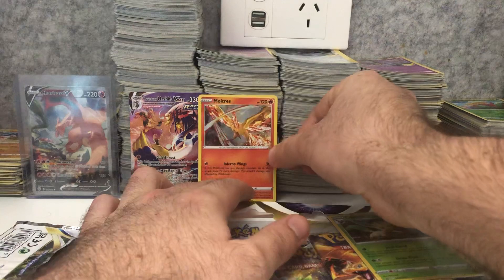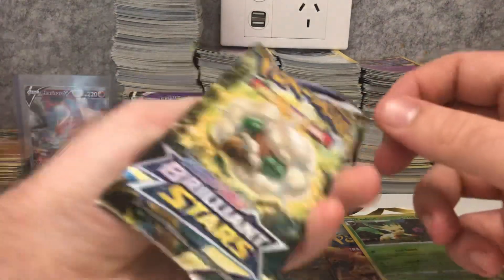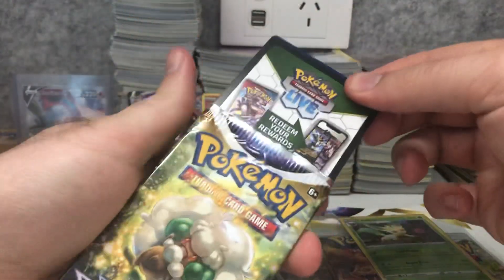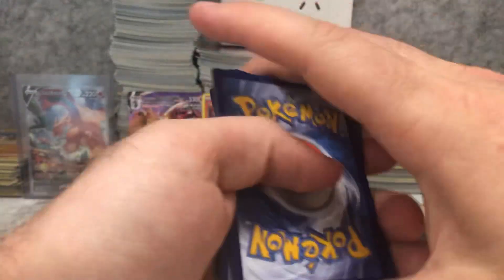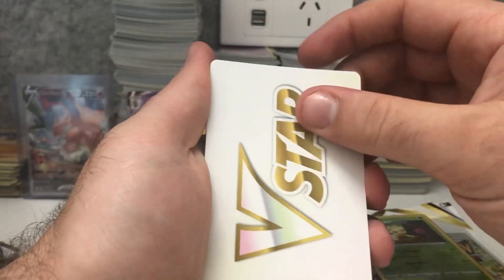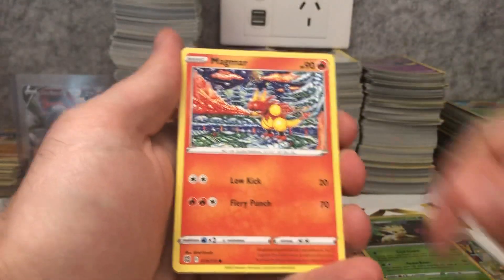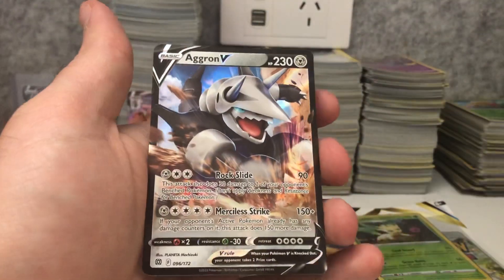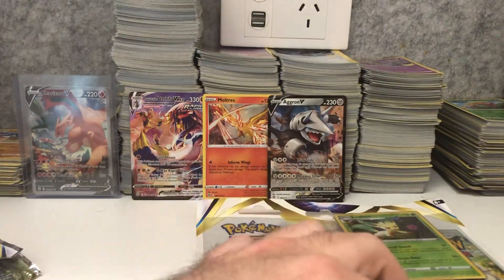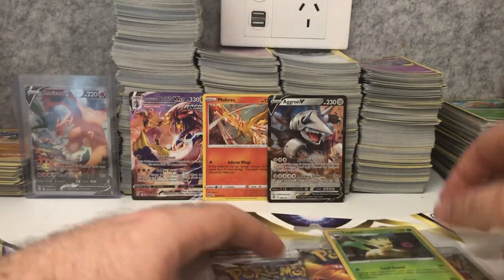That Urshifu V-Max is sitting at about 15 Australian dollars at the moment, and that's a nice card to get. We still have one more pack to go. There's our code card. V-star marker, Barry, Clang, Cynthia, Ampi, Damp, Magma, Riolu, Burmy, Star U, Dustclops reverse holo — and we get an Aggron V. So that was a really good three-pack blister — we got a V card, a holo, and a trainer gallery secret rare.